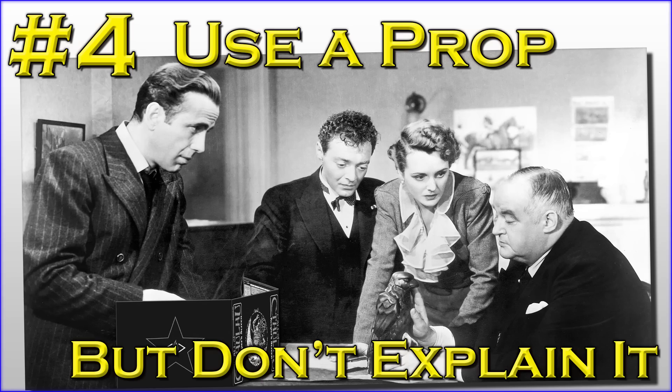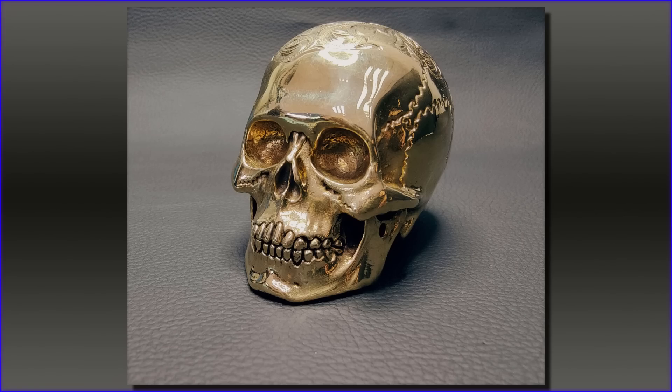Next: use a prop, but don't explain it. My friend Rook Riley brought this one up, and I absolutely love this gag. She had a Game Master who for one session pulled out a little brass skull and set it on the table in front of the players. The players sat there thinking, 'what the hell is this thing about?' And then once in a while during the session, the Game Master would reach over and turn that skull to face a different player — and no one knew why. Did that mean something good? Was that a bad thing? Had they done something to deserve the skull's gaze, or had the previous target done something to cause it to turn away?